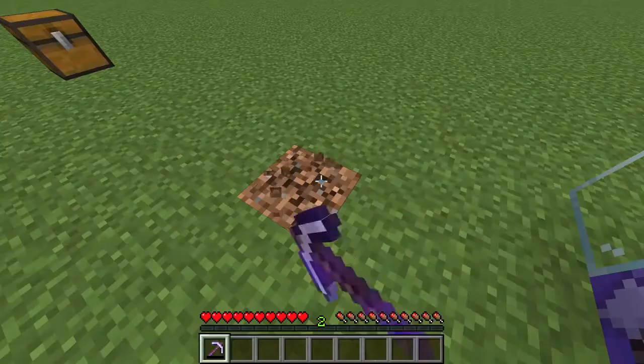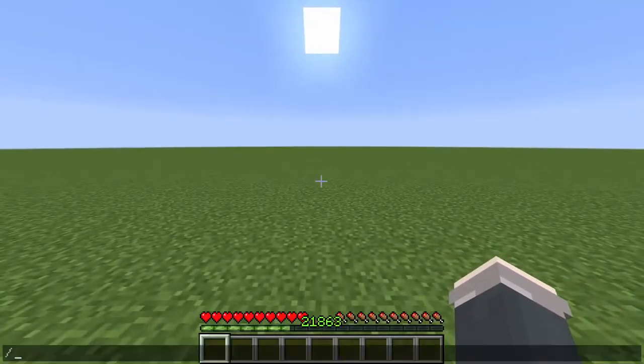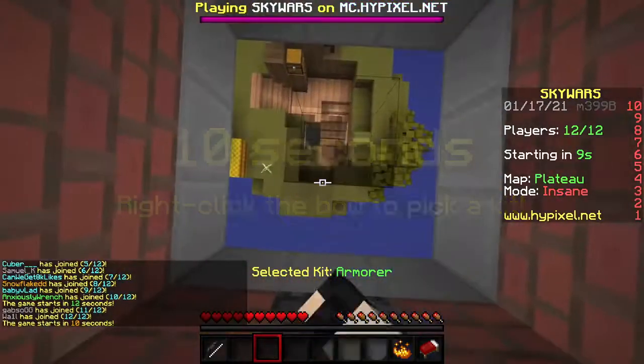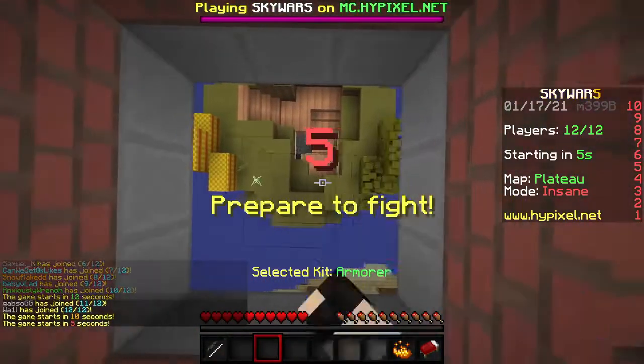Also, if your XP gets higher than 2.147 billion — or 21,863 levels — when you die, it shows that you had a final negative score. That's pretty cool and all, but how can you get this much XP in the first place?